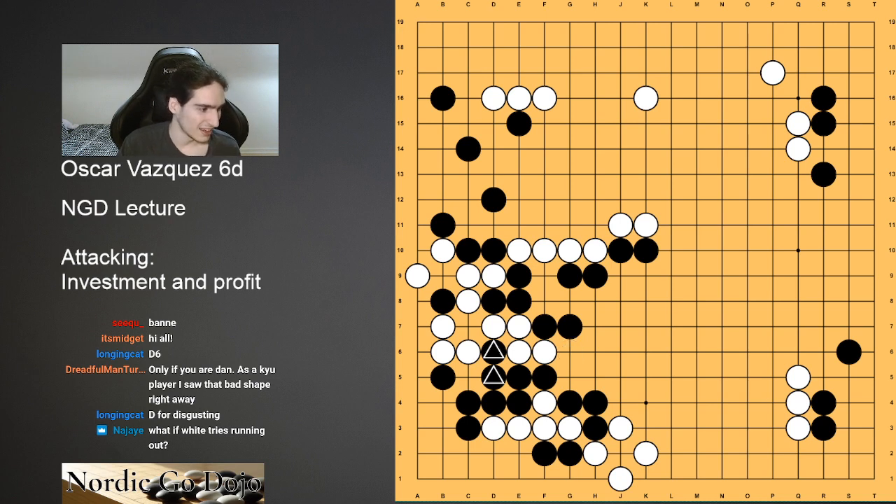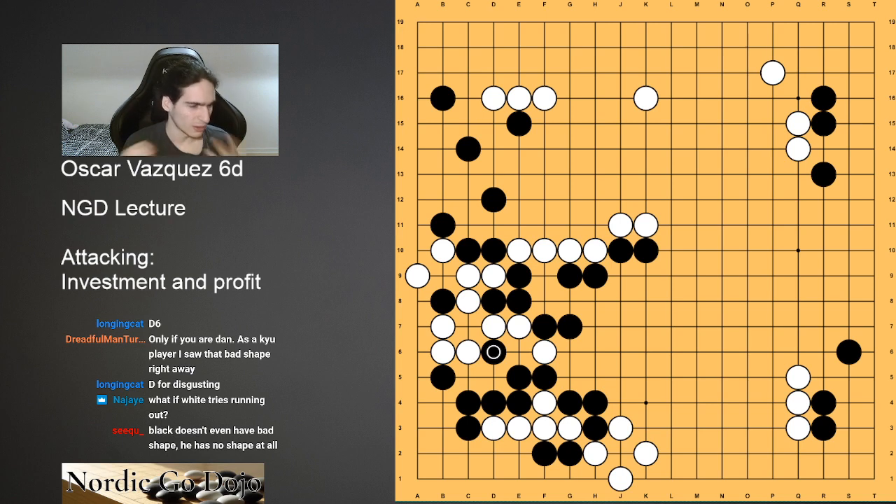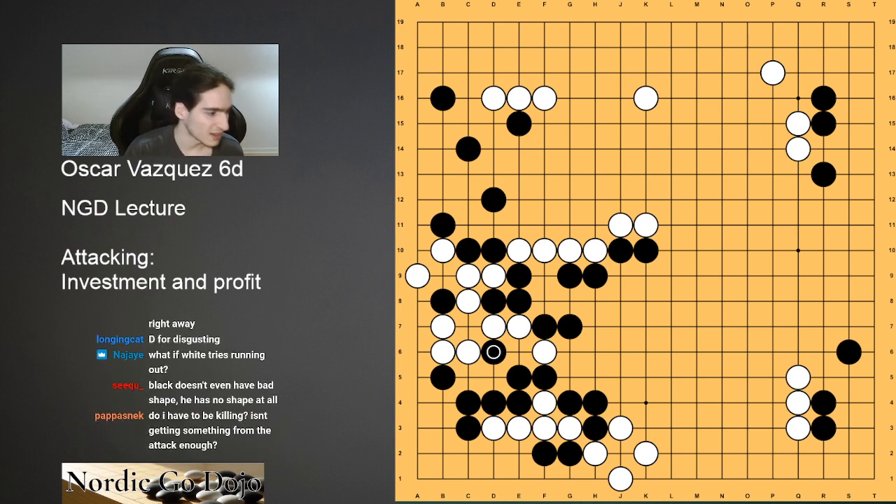Najee has the right question: what if White runs out? As a Q player, I saw that bad shape right away. I see it exists, but it's hard to accept because once White pushes out, there's a lot of heuristics — a lot of rules inbuilt into most strong players' heads — that prevent you from playing a move like this. First, you get Atari'd and have to play two dame in a row. Next, you cut and your shape is ripped apart. All of these rules can be overcome if you just calculate that you're killing. I'm going to leave this on a cliffhanger and won't discuss what happened after this. I just want to say that this move by Black — D6 — was what gave me the idea of even giving this lecture. Then I found a lot of different examples in NGD student games.